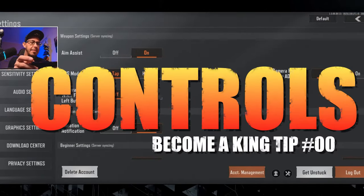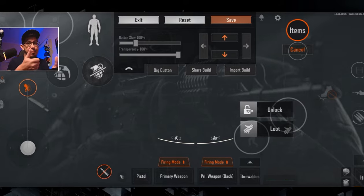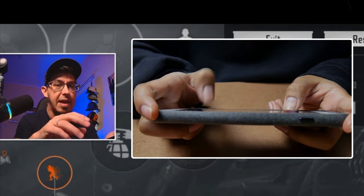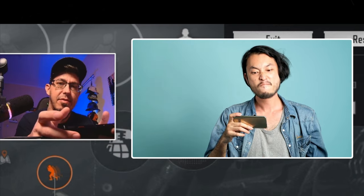We need to start with controls. If you are playing with two fingers, you are setting yourself a skill cap. You will never ever be as good as the players who are playing with three or four fingers on a decent phone, because it's just physically impossible to be as good with two fingers. So if you are playing with two fingers, please, while watching this video, try to switch your mindset — at one point, you will want to switch to four fingers.